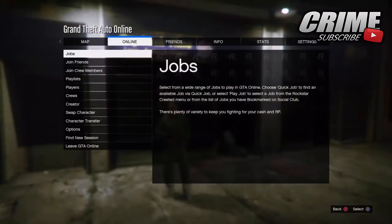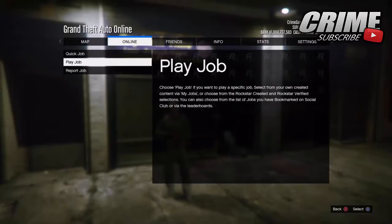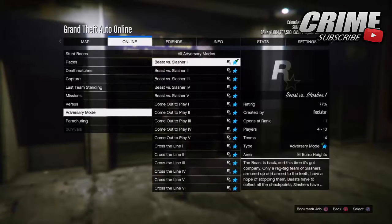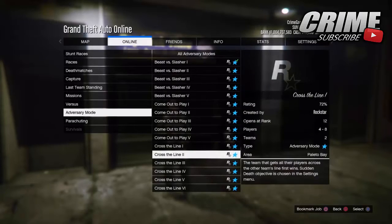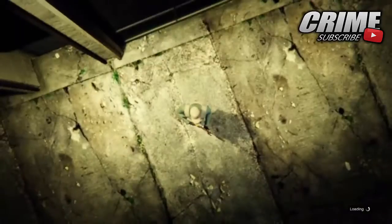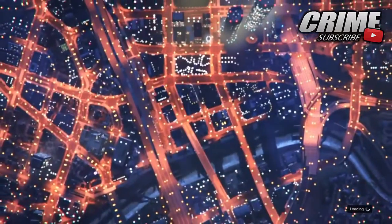This method is the same method as the cop outfit, so I'm going to leave the job link down in the description so you can go and bookmark it. Then you basically want to make a playlist with that job, play it, and as soon as it shows up in your recent activities that you've played that playlist, you're all set to go.